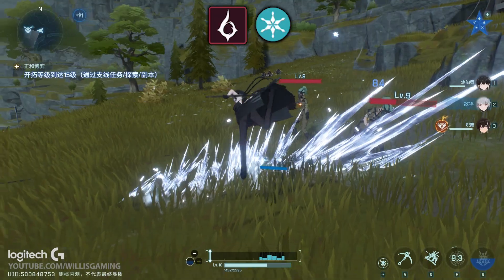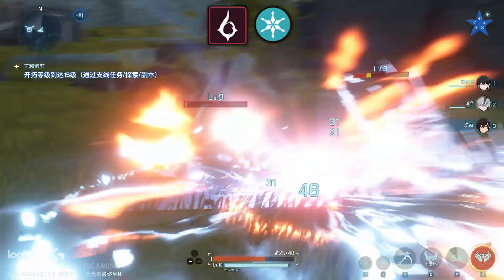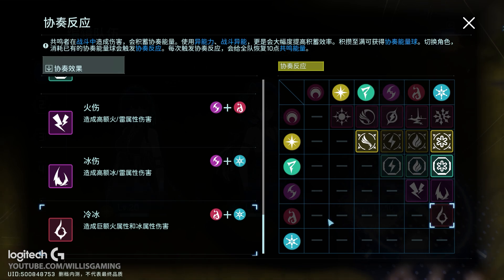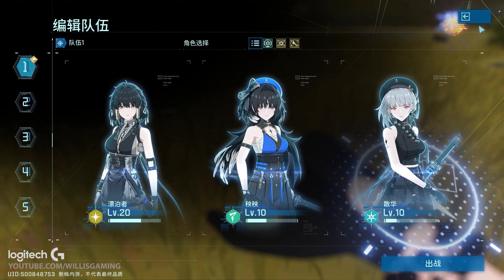For the final reaction, you have fire and ice together, and this will deal huge fire and ice damage. I think this is the most bursty reaction in the game. I did manage to get this off so you can actually see the effect on screen in a few seconds. And that's pretty much all the reactions covered.